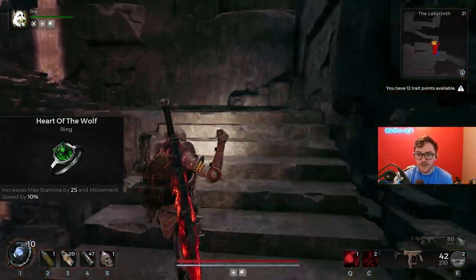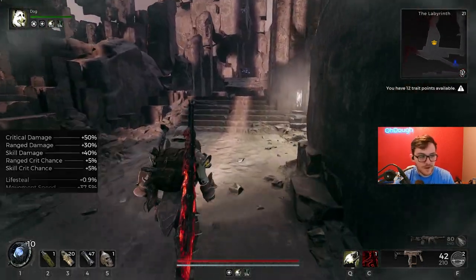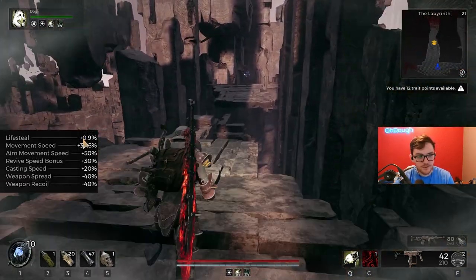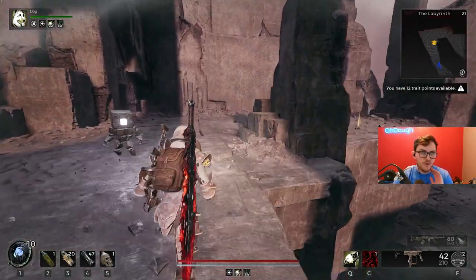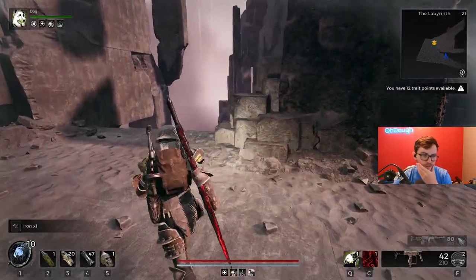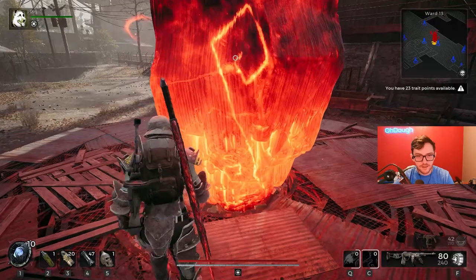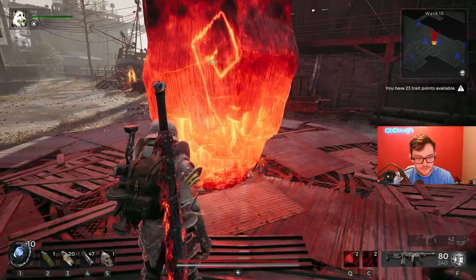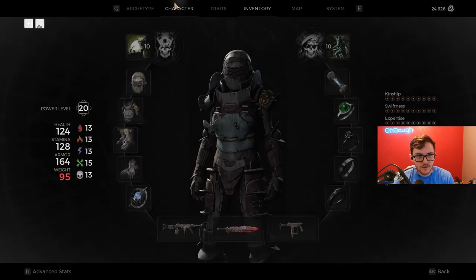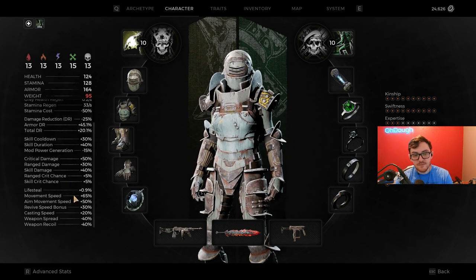My first ring is Heart of the Wolf: increases max stamina by 25 and movement speed by 10%. With all this said and done I am already at the movement speed cap, which is apparently 37.5% without using abilities. When you do use abilities you feel a slight movement speed increase, and according to my character stats I now have 65% movement speed with abilities active.